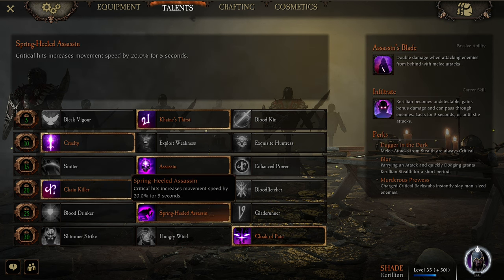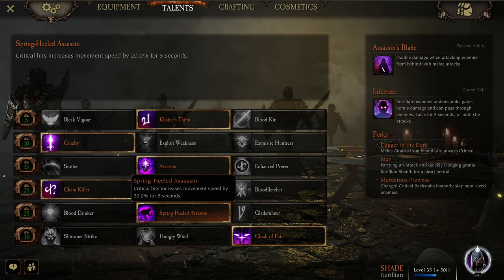On the level 25 line, Spring-Heeled Assassin makes the most sense for this kind of build. Critical hits give you 20% movement speed for five seconds, which is going to let her position herself more easily — if she happens to de-aggro a monster or an elite, she can attack and get back to it.